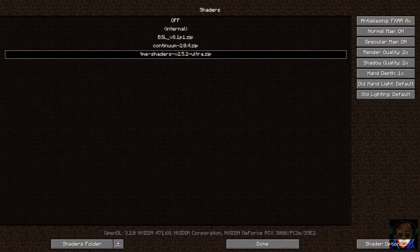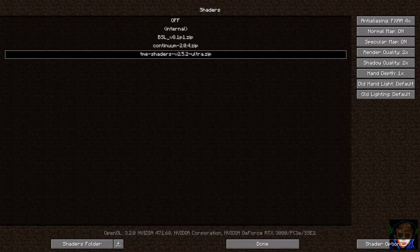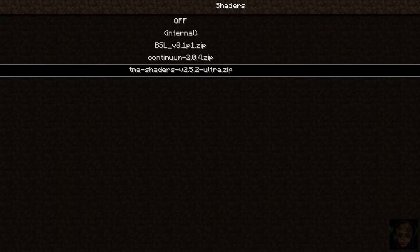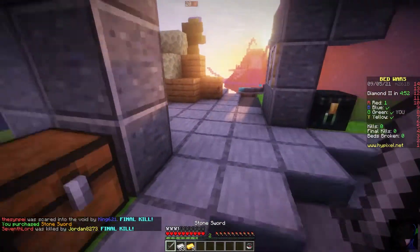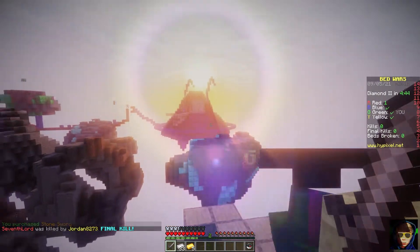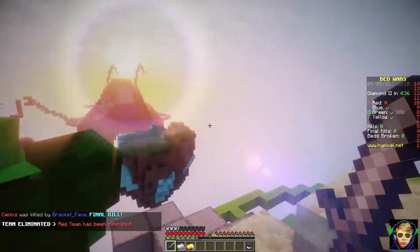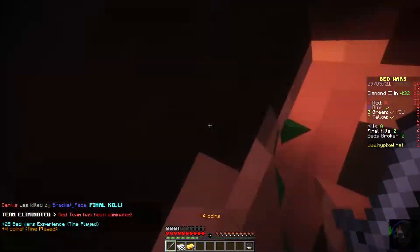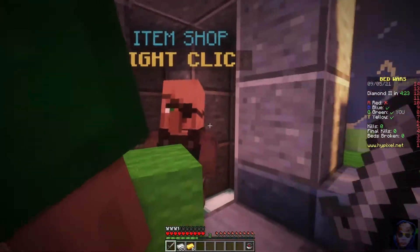The shader we're using - and I think this is like the best shader I've seen so far - is the TME shaders, the ultra version. You need a pretty powerful computer to run this one, but it looks sick. We've tried the BSL one and the Continuum one, they both look really good, but the TME ultra is on another level. Let us know in the comments if you know one that looks even better. Take a look at the board - look at the lighting to the right, the sky looks really good, everything looks really sharp.